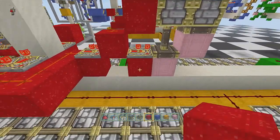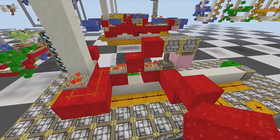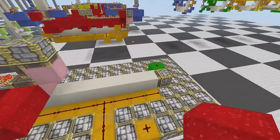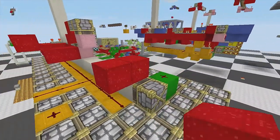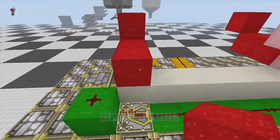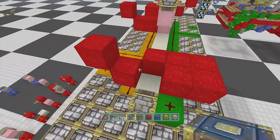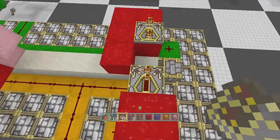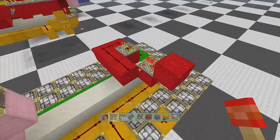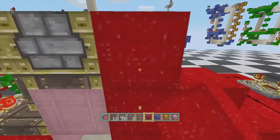Off of this piston go two blocks and up one, and we'll leave that side for now. Then we'll go do the same thing on the other side — go up one here, and then these two here. Get rid of where the sand comes up, a repeater on four, a repeater, some dust, and a torch.